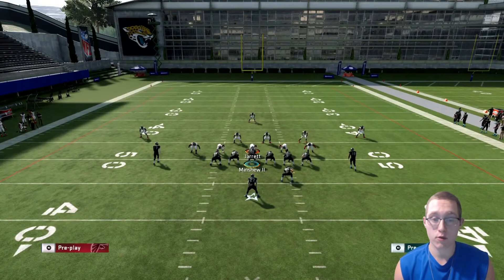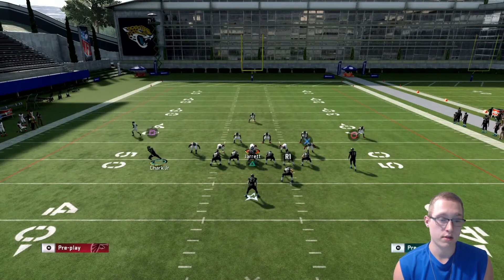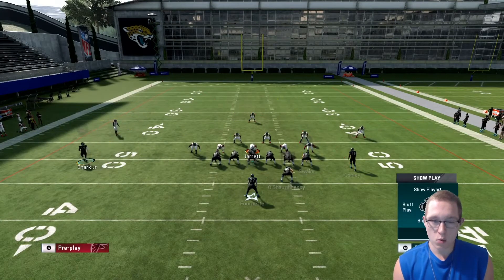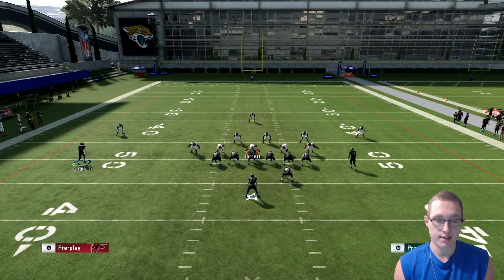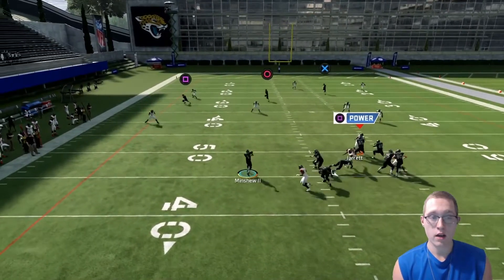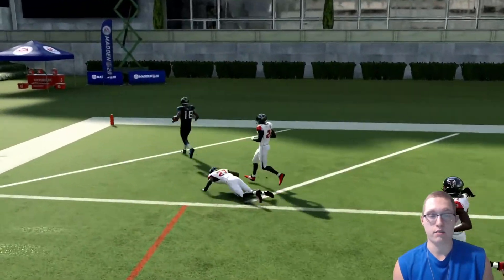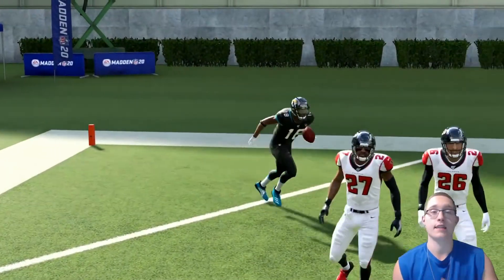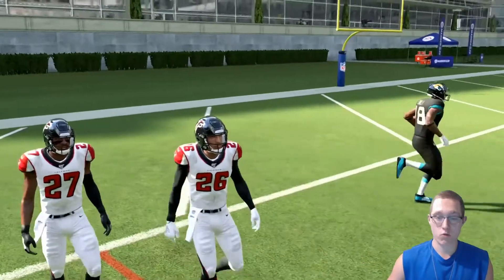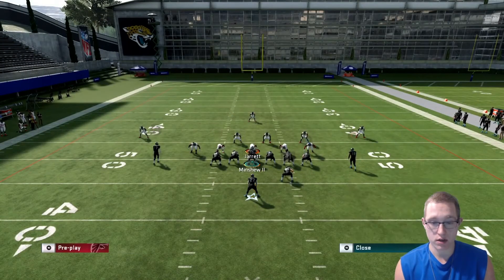Next, cover three match — same setup, which is in the description if you need it. Here's the player — double team, slide to the left, hike the ball, wait, throw that ball, and that is a touchdown. Not even close — that's a clean touchdown right there.